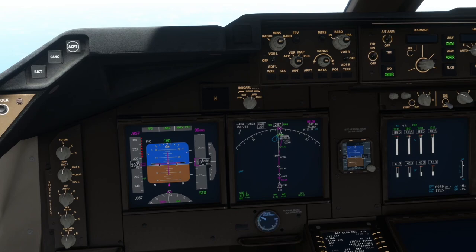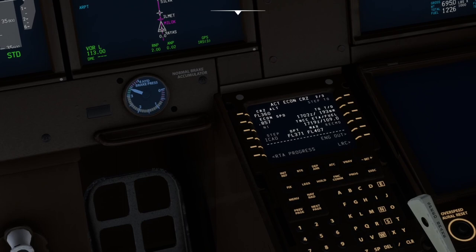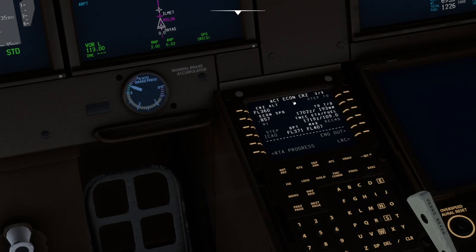Before I forget, let's put in our transition level. We're in the cruise page — climb page would be page one, but we've finished the climb so that's disappeared. The cruise page is active. Now I can access the descent page after loading the flight plan. We can go into the forecast and put in our transition level — from the approach plate it is 4,000 feet, so we'll put in flight level 40.